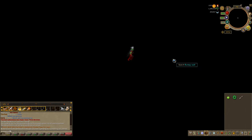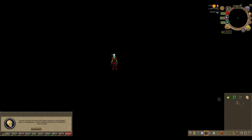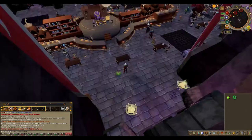Eat the orange for a key. Use the key on the bumpy wall to the right of the room. Use the tinderbox you receive on the scary wispy thing. Pick up the skull that's now on the ground and use it on the unusual shape to the left of the room, then go through the doorway that appears.